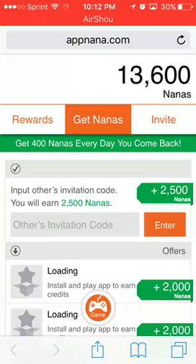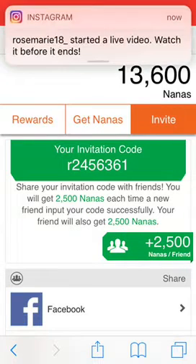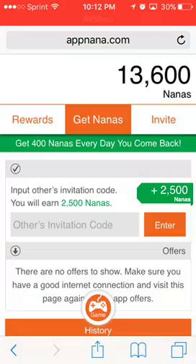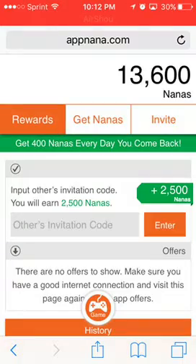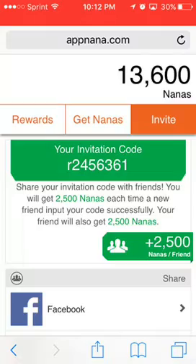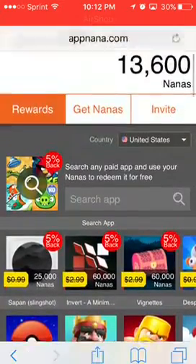As you just saw, I logged in and it gave me nanas — those are my nana points, guys. If you use my code, you will literally get 2,500 nanas for free. If you make an account, you get 10,000, and if you use my code you get 250,000 for free, guys — literally free.